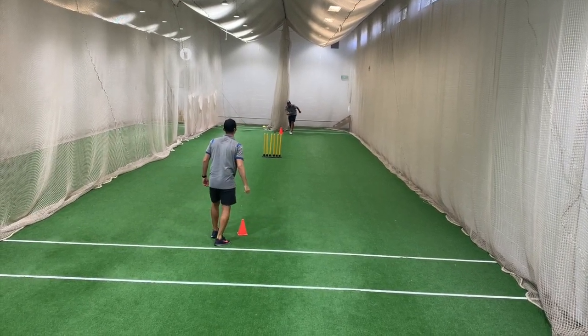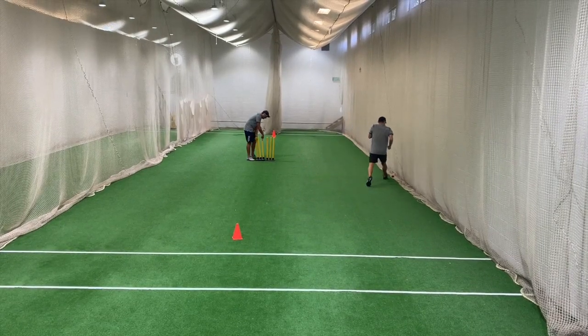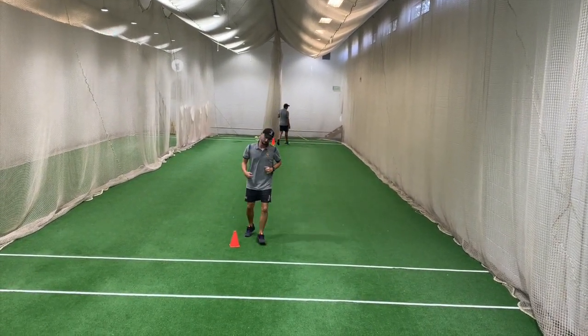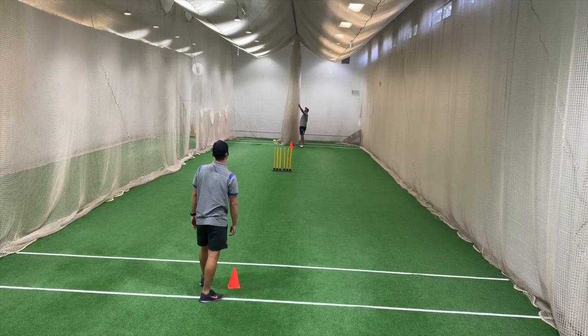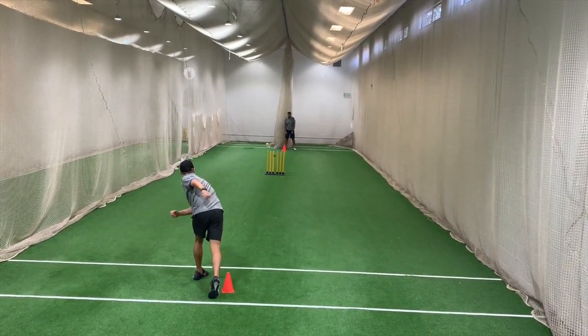The team with the most stumps is going to win at the end. We'll start with underarm throws, using our non-throwing arm to aim and hit the stumps on the full or with one bounce. Then we'll move on to overarm throwing, again trying to hit the stumps.